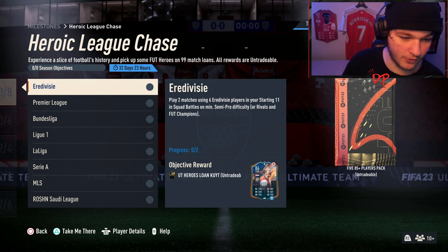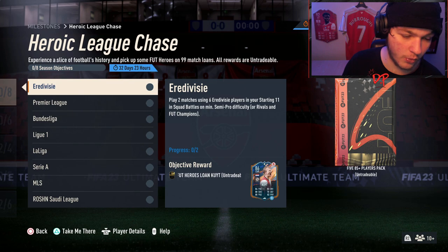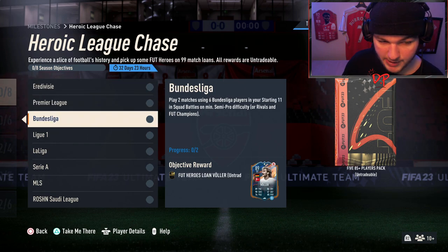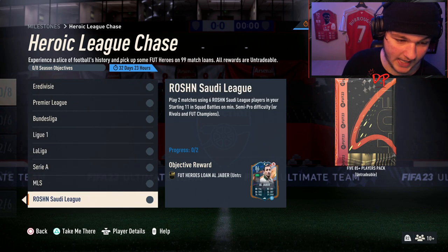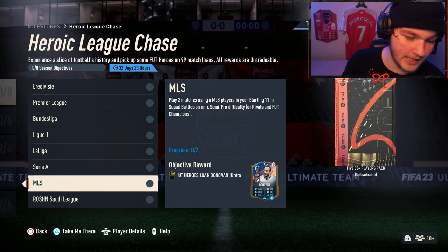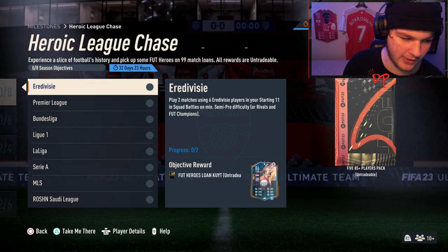As for the objectives, they are pretty straightforward. It's play two matches using six Eredivisie players in your starting XI in Squad Battles on at least semi-pro, or you can do it in Rivals and FUT Champs. Then you've got play two matches using six Premier League players, Bundesliga players, Ligue 1, La Liga, Serie A, MLS, and ROSHN — which, by the way, does mean Saudi League. The hero you get in return corresponds to the league that you have to use.